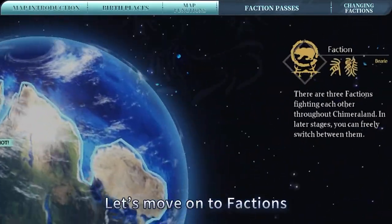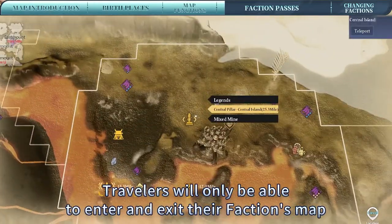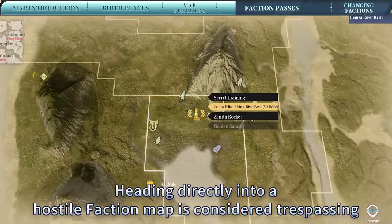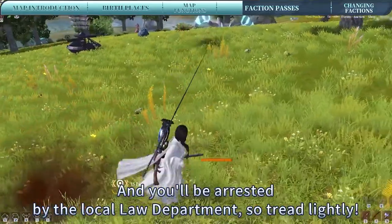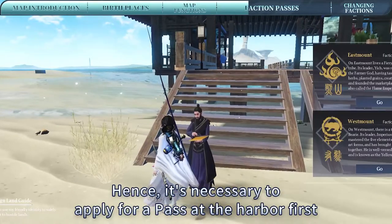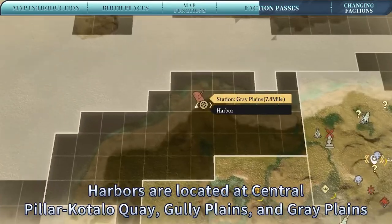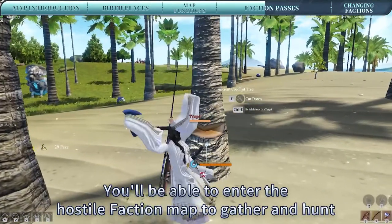Now that we've covered the map, let's move on to factions. Travelers will only be able to enter and exit their faction's map and the Central Mount map after selecting a faction. If you want to hunt strange beasts unique to other maps, heading directly into a hostile faction map is considered trespassing, and you'll be arrested by the local law department, so tread lightly. Hence, it's necessary to apply for a pass at the harbor first. Harbors are located at Central Pillar, Kotalo Cay, Gully Plains, and Gray Plains. Once you obtain a pass, you'll be able to enter the hostile faction map to gather and hunt.